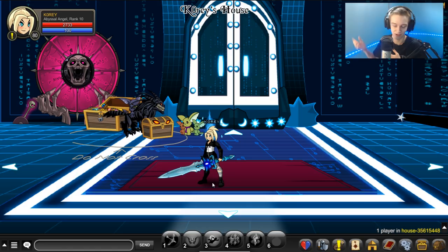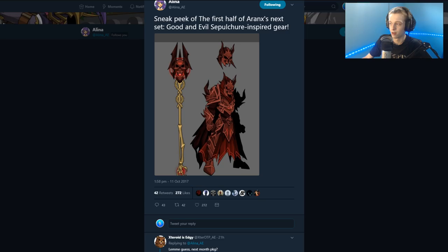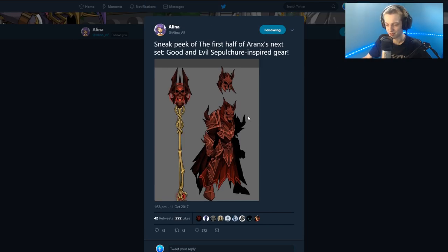Arnax — however you pronounce it — has a new set of Sepulcher-inspired gear that looks pretty cool. It may become a monthly package or farming gear for an event. Elena mentioned there will also be a 'good' version of this gear, which I'd guess would be tied to the 12-month membership tier if it becomes a monthly package. We'll have to see.